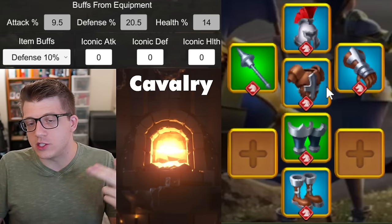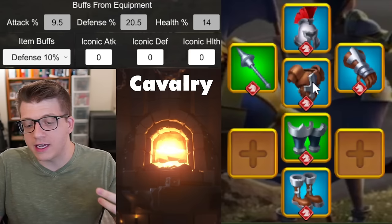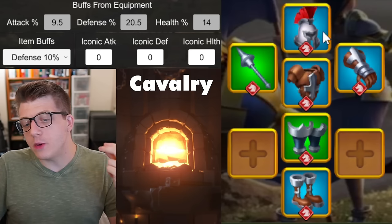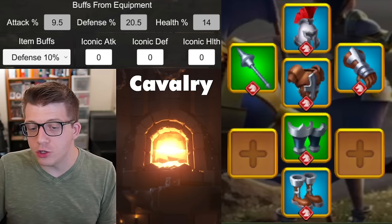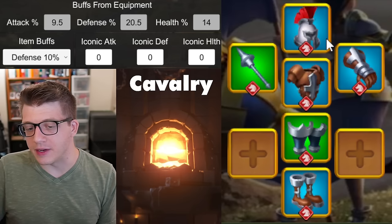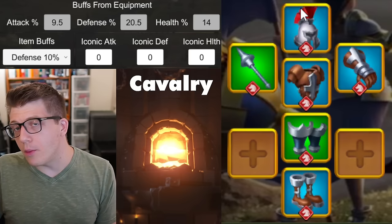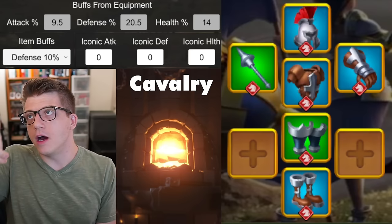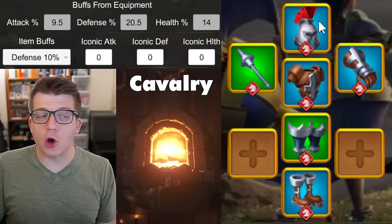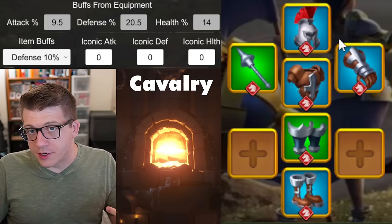The three-piece Windswept set gives a two-piece set bonus with a bit more attack and all the march speed from that set. The gloves and boots give cavalry health, the chest gives cavalry defense. The Expedition Warhelm is a blue piece giving six percent cavalry defense (eight percent with a talent) — it's one of the better blue pieces in the game, almost on par with infantry's Gatekeeper Shield. You'll be using this blue helmet for a very long time.